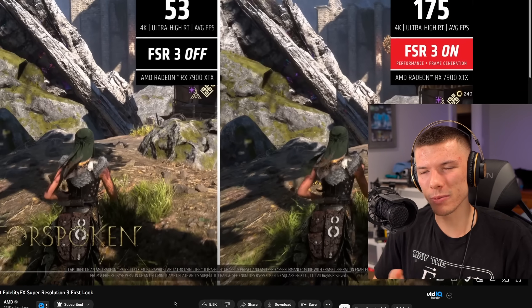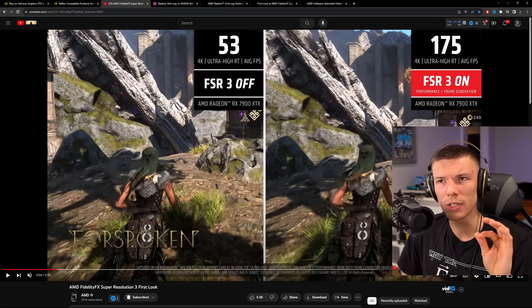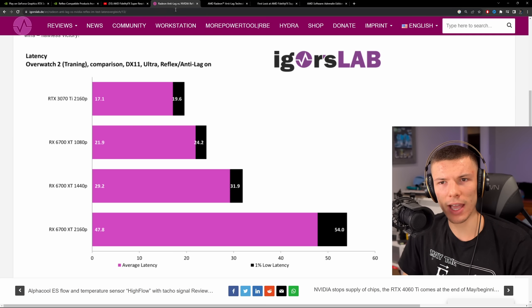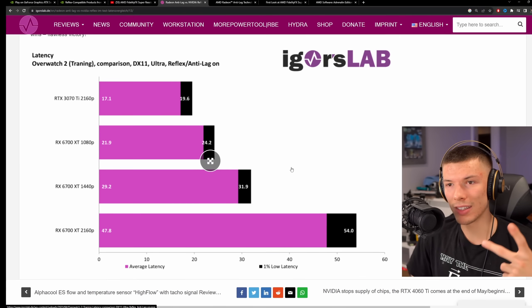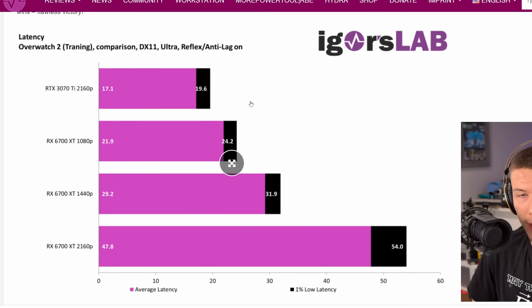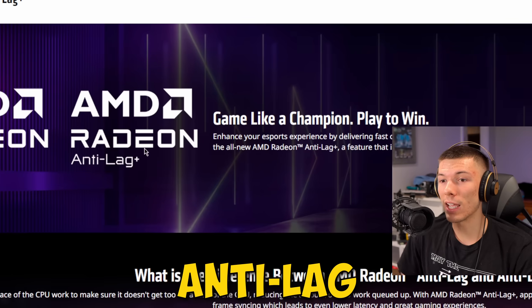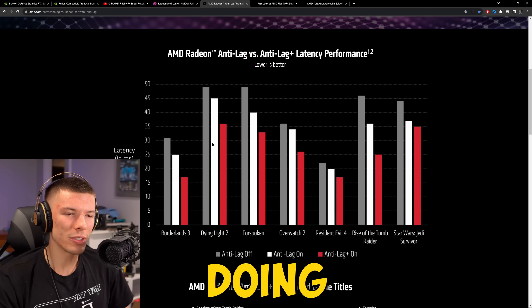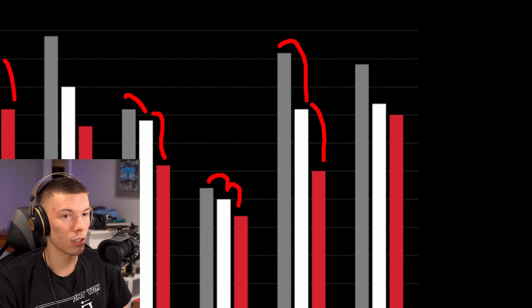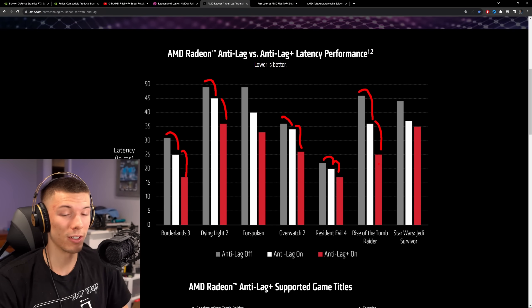AMD is also releasing frame generation in FSR 3.0, but they run into an issue because AMD has only had Anti-Lag, and the latency is just better on NVIDIA GPUs with Reflex compared to Anti-Lag. AMD recently released Anti-Lag Plus, and they're making pretty big performance claims — going from 45 milliseconds all the way down to 25.